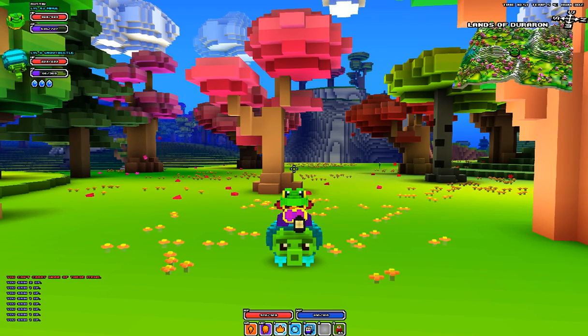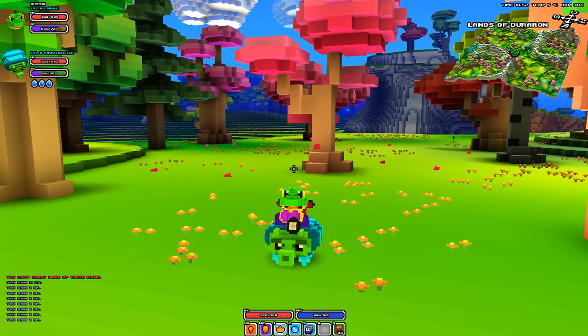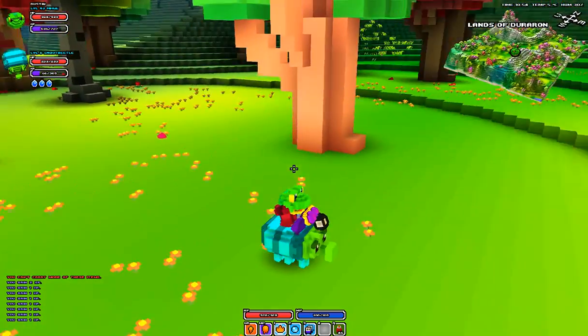Hey guys, GorillaHeadbutt here. I wanted to show you a cool seed that I found on the wiki. It has ruby, emerald, silver, and gold within a very close vicinity, so it's a really nice find.